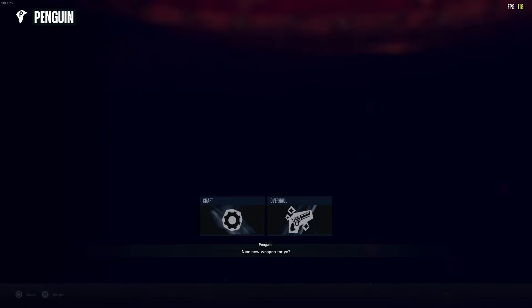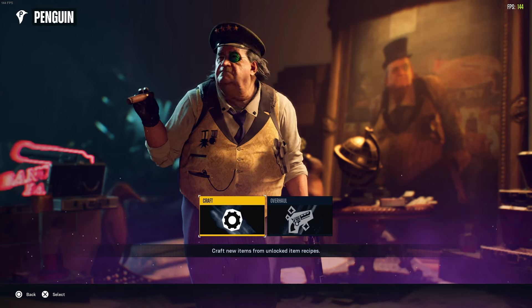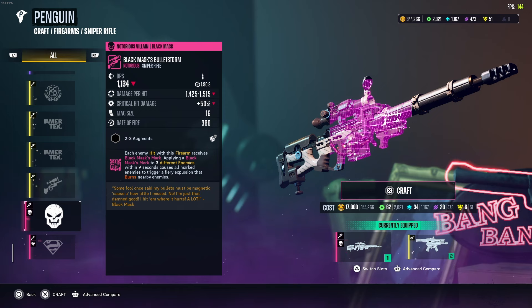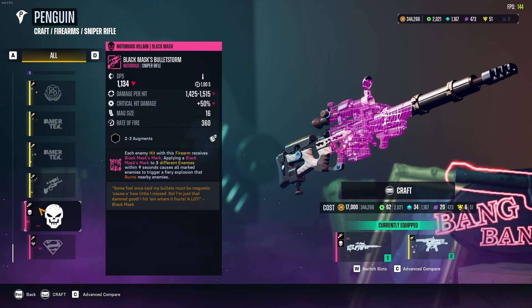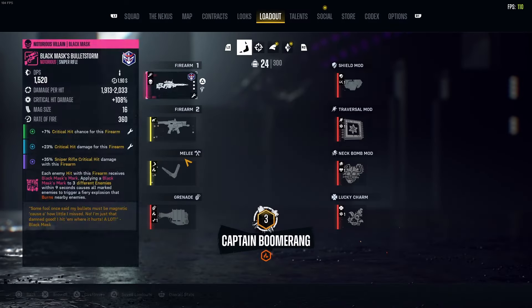Getting straight into it — this is Penguin. Penguin is one of the first vendors; he's able to craft stuff for you and overhaul stuff for you. When it comes to crafting, whenever you get a weapon in the world you'll get a blueprint for it and you'll be able to craft it repeatedly. It costs some materials. One thing that makes crafting useful: let's say one of these dropped in the world and I wanted to use this weapon because it's good or has a good trait — I would check the weapon to see how many augments are on it.